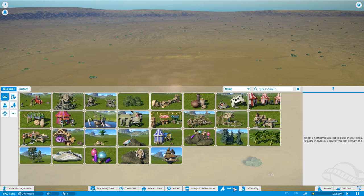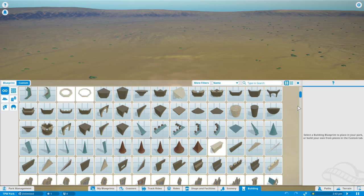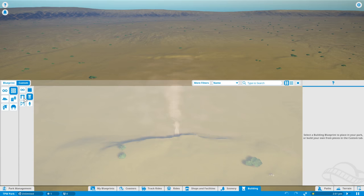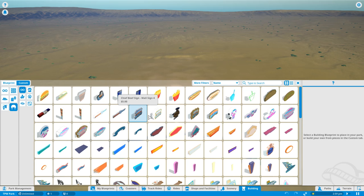But probably not quite as much as there is in the buildings option. Under custom it opens up a massive window with so many different wall pieces — it's pretty much overwhelming when you look at it. To make it easier, you can split it up: click on walls and you get wall pieces, columns, archways, frameworks, wall decorations. Then going back to your main categories you've got doors and windows, decorations and wall signs.